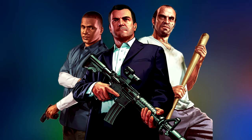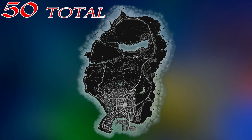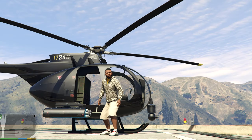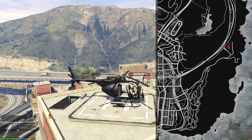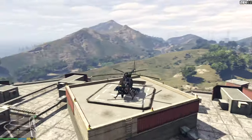They can also be collected with all 3 characters once you have them unlocked. In GTA 5 we have 50 letter scraps total, many of which are located in very difficult to reach places. This is why I recommend doing your hunt using a helicopter, which can be found on the roof of this building right over here. The reason why you're doing this is to solve a mystery. So with all this said, let's begin the letter scrap hunt.